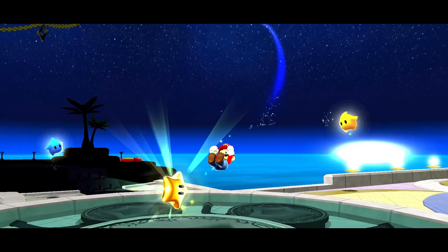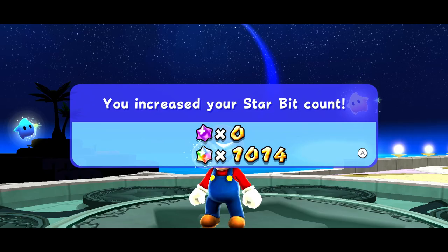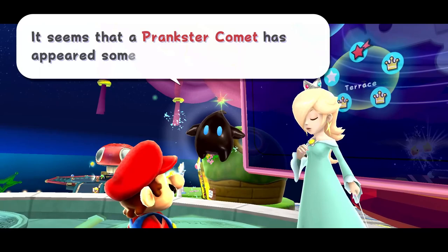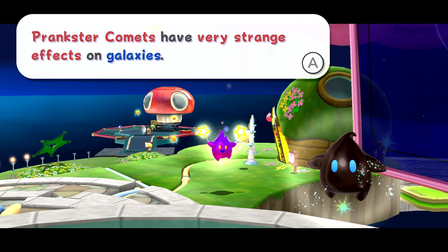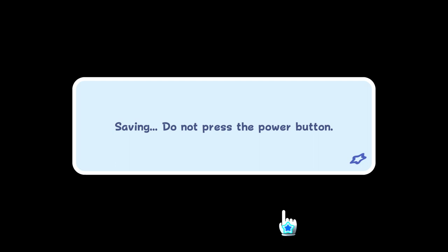Camilla's Airship Attack in Space Junk Galaxy. We got a little high score update, so we're back over a thousand star bits. It seems a prankster comet has appeared somewhere — prankster comets have very strange effects on galaxies. If you want to learn more, ask the Luma who knows about such things. A prankster comet — we'll save the game for now, but that is something we'll have to check out later. Prankster comets are sort of ways we can return to previous galaxies, if I'm not mistaken.